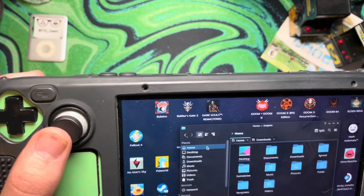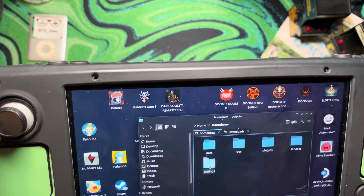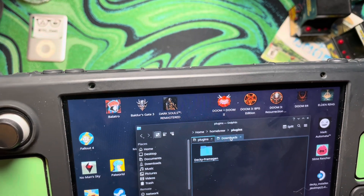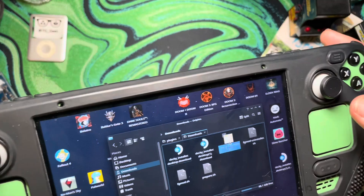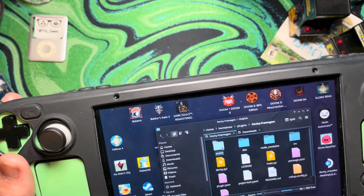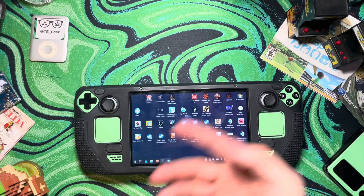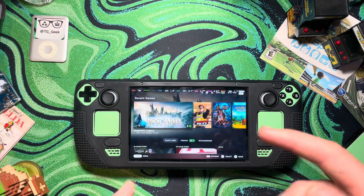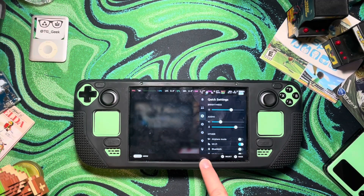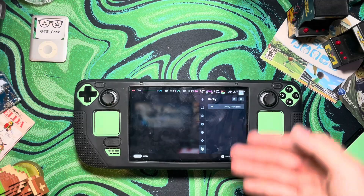I have two tabs open. In one tab I'm going to go to home, then homebrew — which only appears after Deku Loader is installed — and then you can go to plugins. You can see I have DekuFramegen right here. What you want to do is unzip the folder and put it right here in the plugins folder. I'm not going to redo it because it might mess up some of my settings, but: home, homebrew, plugins, and put the unzipped folder right in there. Once you have Deku Loader and the new Framegen mod set up, just go back to gaming mode.